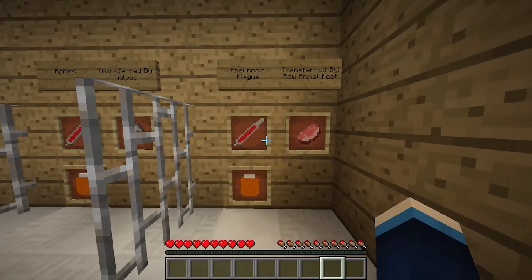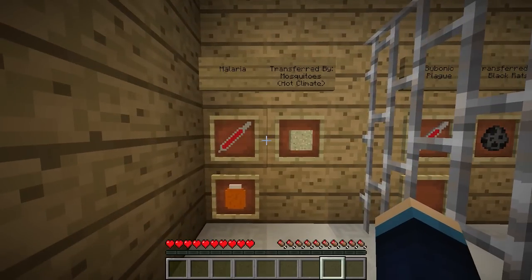Next up we have pneumonic plague, and this is actually transferred by eating raw animal meat — stuff like pork and beef is now risky to eat. Normally in Minecraft you'd nonchalantly chew on loads of raw meat just to get your hunger up, but now it's probably not a wise idea. After that we have malaria, transferred by mosquitoes in a hot climate. There aren't actually any new mosquito mobs — they're kind of invisible — but if you're in hot desert or mesa biomes, there's a small chance you'll contract malaria. It does have a cure though.